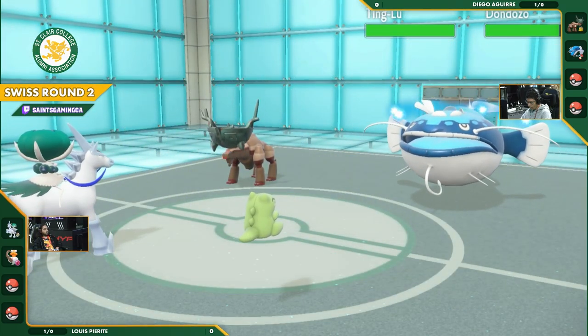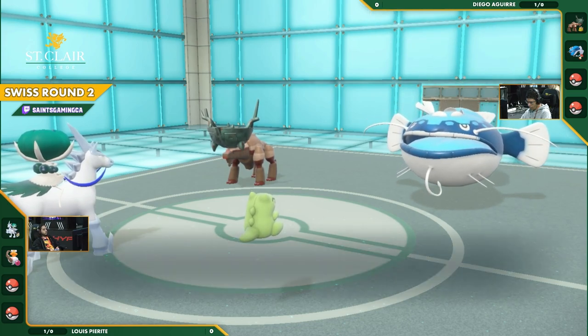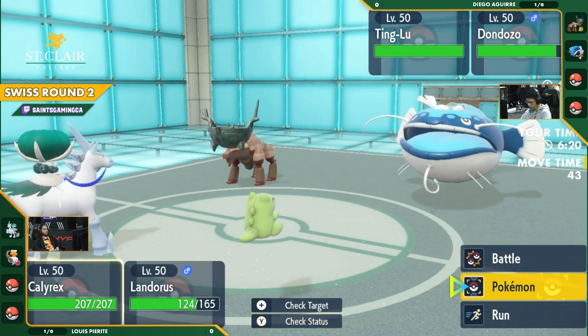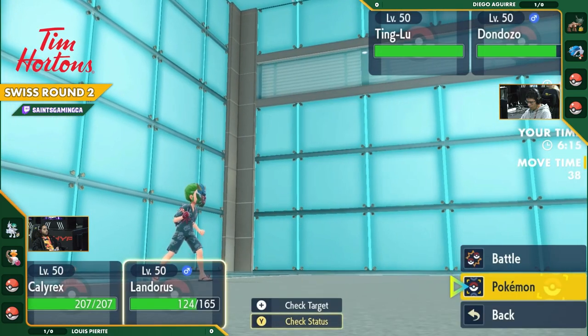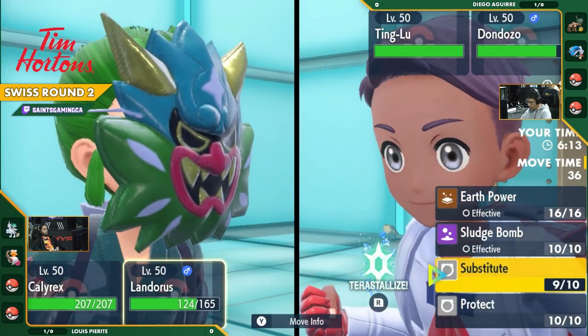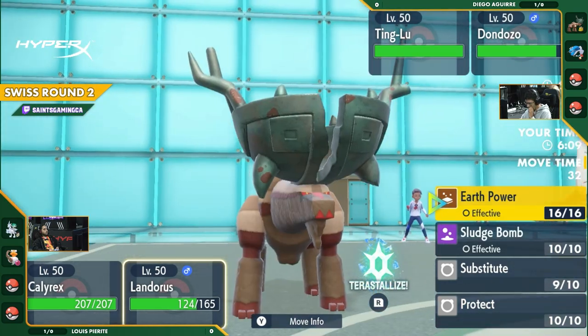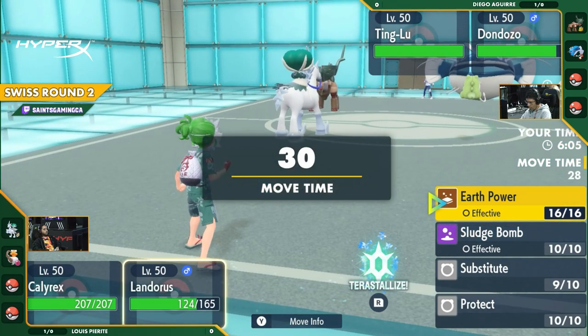Not much at all. Just brings it out from the graphic. But the Leftovers put it right back where it was. So Calyrex is probably going to have to force out and switch here. Does not want to be put to sleep. We have the Incineroar and the Rillaboom in the back. Incineroar, a great Pokemon to bring out here. You can try and lower some of these stats here that are threatening you so much.